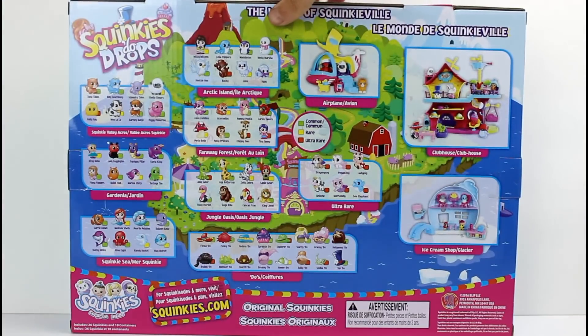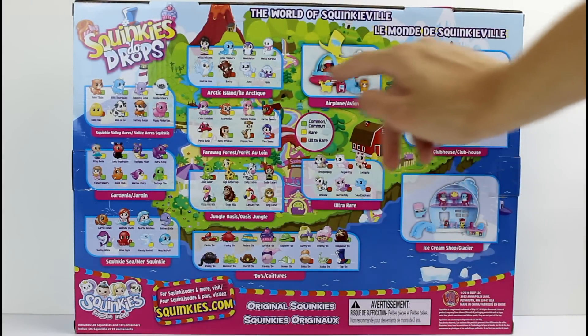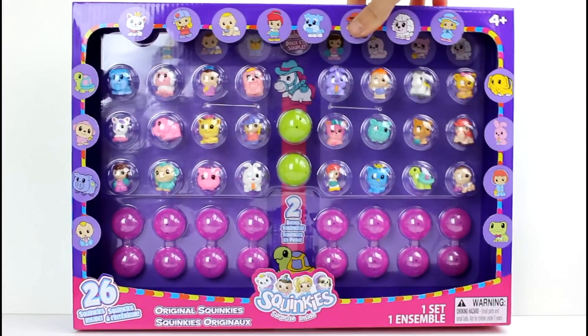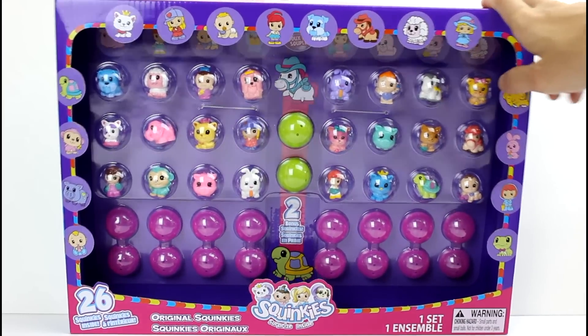Here's the back — this is the Squinkies Do Drops checklist, well some of the checklist, and then there's some of the play sets for the Do Drops that you can get. There's no original Squinkies checklist or anything, but we get all these cool capsules. Let's go ahead and get this open and take a closer look at everybody inside.